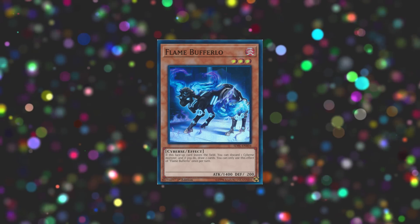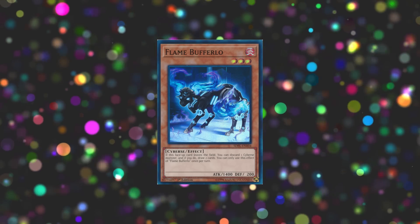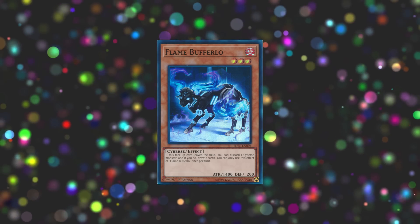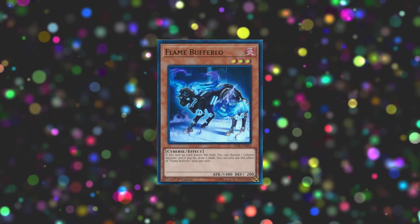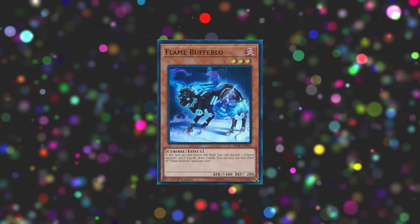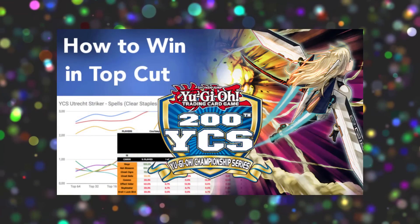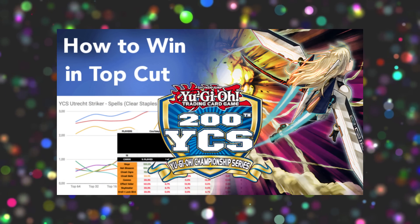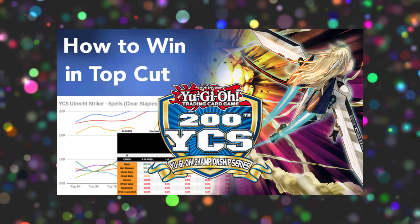First of all, we saw Flame Buffalo being used in Salamangraite decks. If you've seen Raphael Nevin's list, he's playing this card as a way to dig through the deck for non-Salamangraite cards, which can actually be a priority because as soon as you have one or two Salamangraite cards you're able to establish the combo and have full recursion, so you don't need to be searching for more copies. As a result, we've seen quite a few players who did well at the event playing Flame Buffalo instead of Lady Debug, or playing other draw cards like Pot of Desires. A full stats breakdown of Salamangraite decks is something I'm considering creating as a video, so if you're interested, let me know by dropping a comment below saying something like 'Salamangraite's rule.'